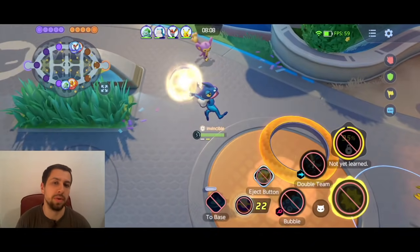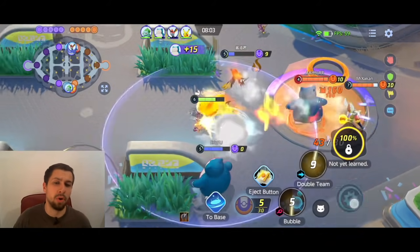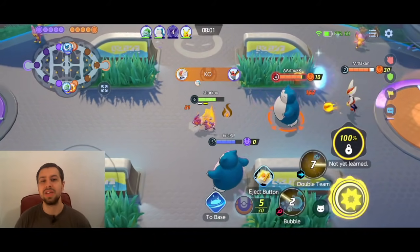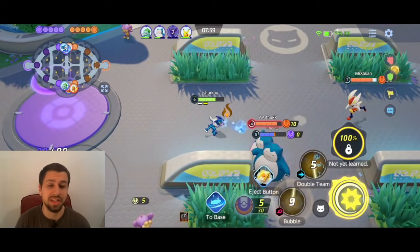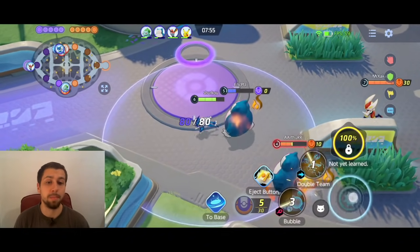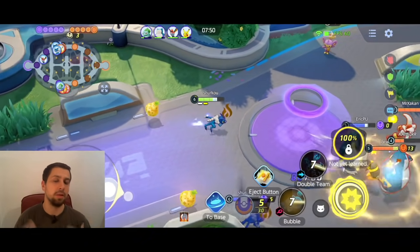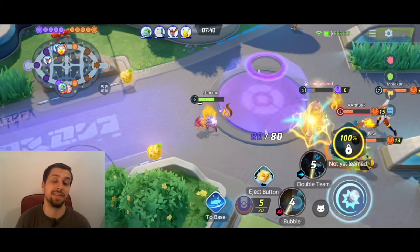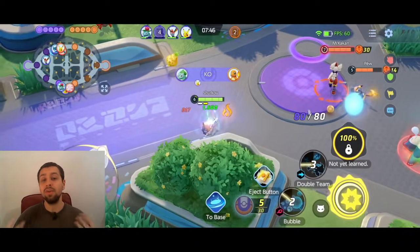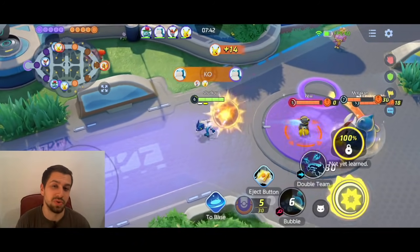It used to be that the surf build was the best and then you really wanted to go jungle, because the more ahead you were, the more damage you would deal with that surf and the more you could pop off during teamfights with all those resets. But now I really think the shuriken is better. The double team clones will also shoot the shuriken — they deal much less damage, but it still adds a lot on top and it confuses the enemies. So I think this build is not only the best but also the coolest.